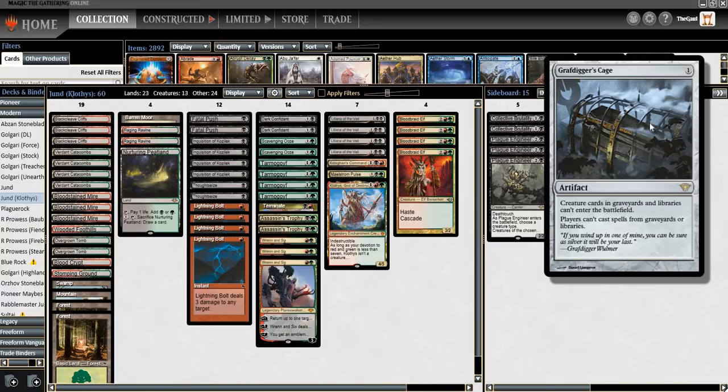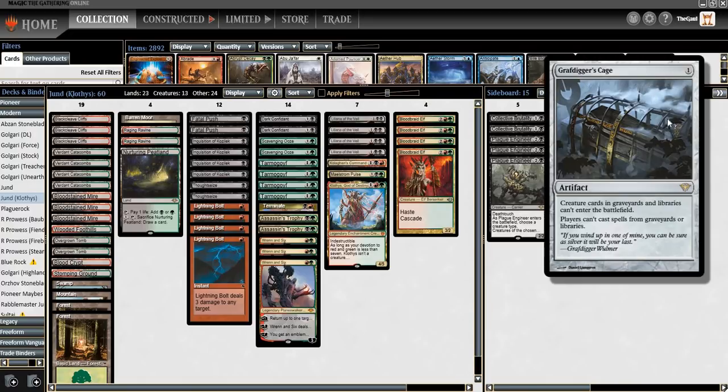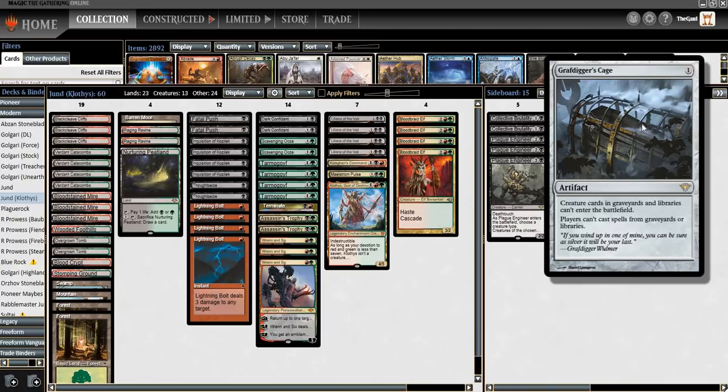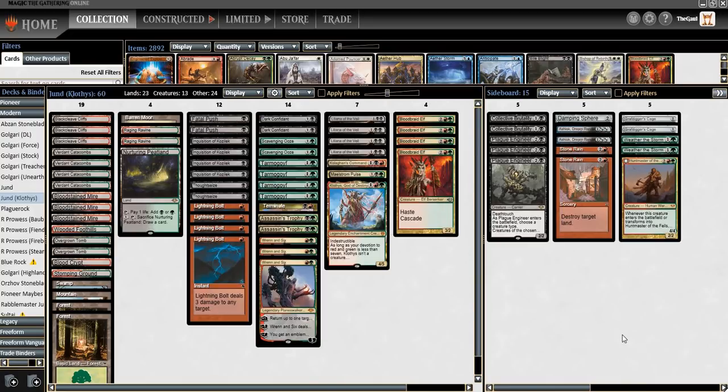Finally, in the sideboard, the other change I suggested — and Teddy agreed to — is he had two copies of Surgical Extraction where these Cages are. I think Surgical's fine, but it's very good in his local meta. Right now I think Cage and Spellbomb are a little bit more well-positioned, so we ended up going with the Cages. It's a nice opportunity to register Cage without Kroxa or Kitchen Finks in the deck. Cage totally locks down the opposing graveyard until they can deal with it, and because we have cards like Scavenging Ooze and Clothys to eat away at the graveyard, it seems like a good combination.